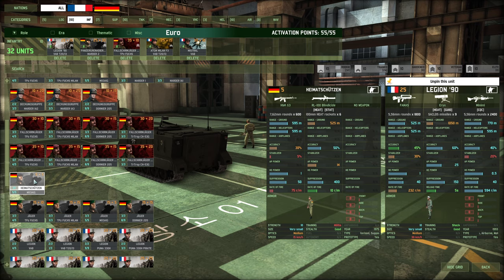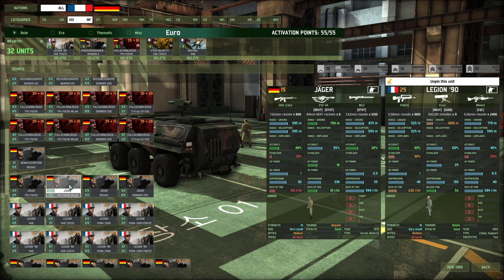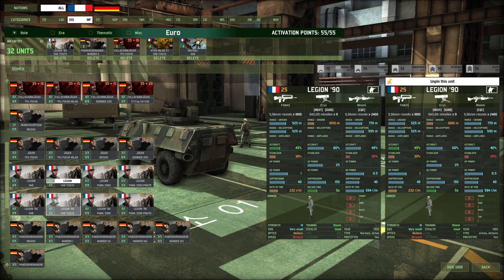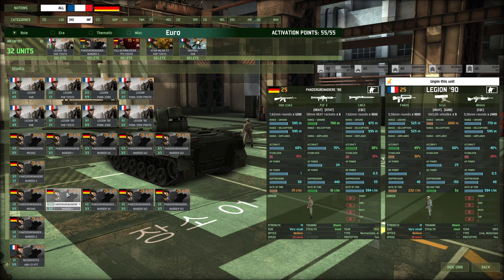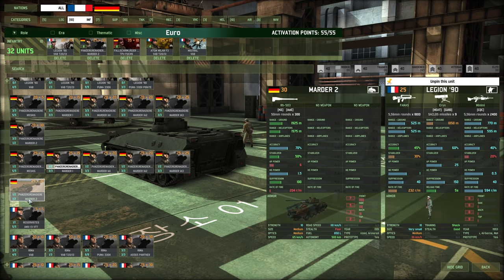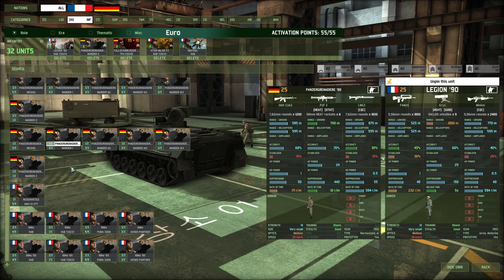The Heimatschützen have very short range AP power rockets. The Jägers are just regular troops. Legion 90 we've already got. Panzergrenadiers - now these used to be the old Gore 2s. I've got some in a Marder 2, and Marder 2s are pretty good with a nice big cannon. Decent machine gun, decent rifle, shock troop training. That does mean I've got two sets of shock troops costing the same in the deck, which makes me wonder if I should change that for something else.